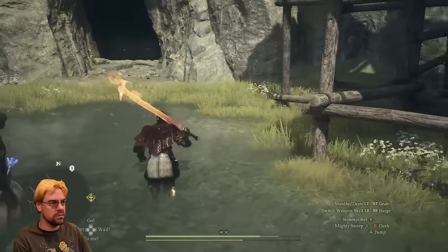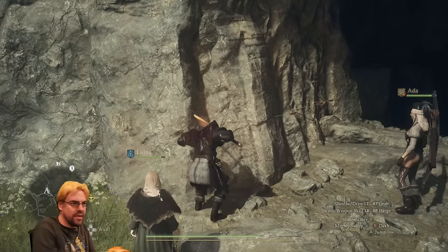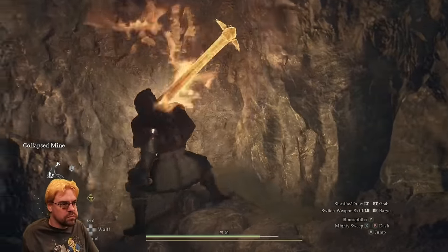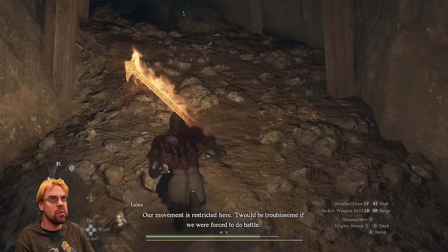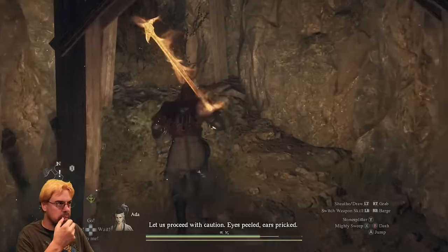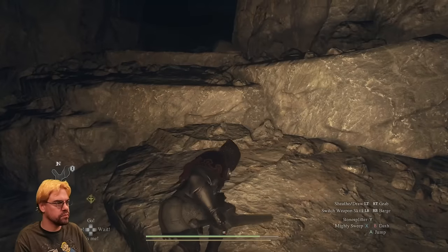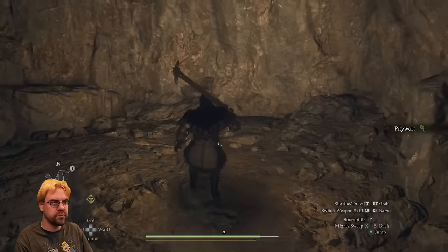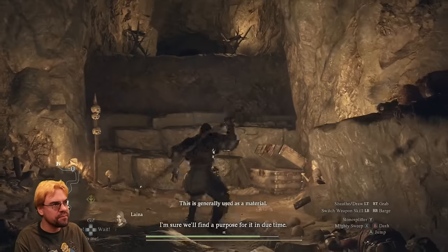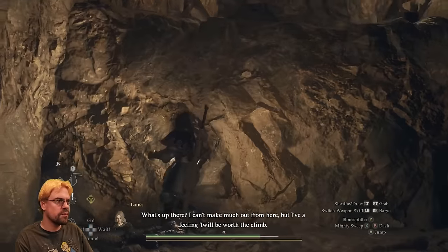You don't need what's up that wall? Of course I need what's up that wall. Our movement is restricted here — it would be troublesome if we were forced to do battle. Let us proceed with caution. Eyes peeled, ears pricked. This is generally used as a material; I'm sure we'll find a purpose for it in due time. What's up there? I can't make much out from here, but I have a feeling it will be worth the climb.